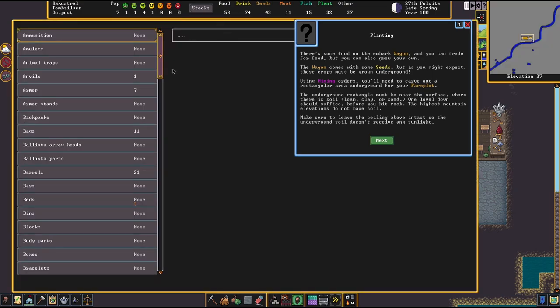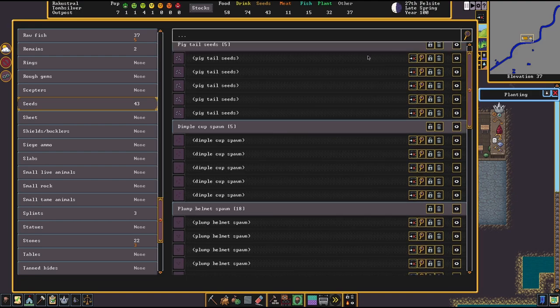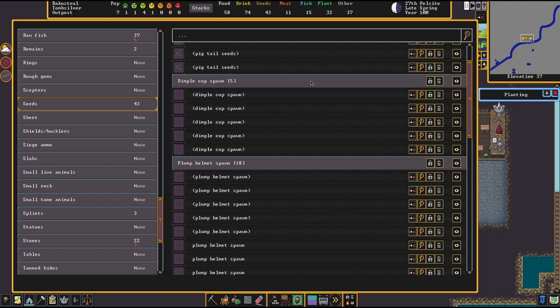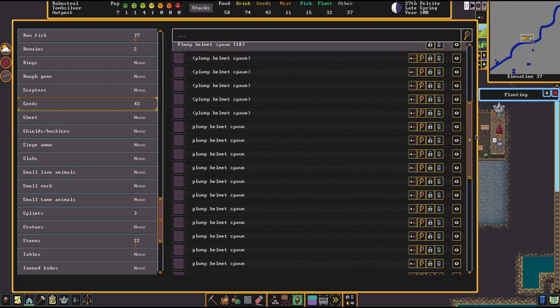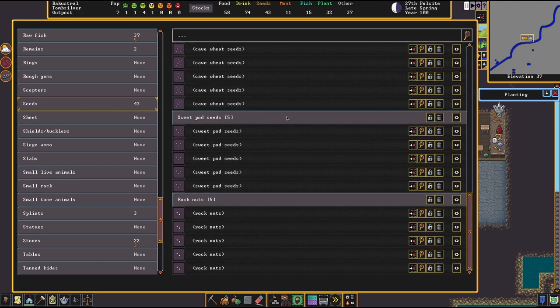Let's look at the stocks and find seeds. So down here under S for seeds — we have pigtail seeds, which are useful for cloth and brewing. Dimple cup is a mushroom used to create blue dye for clothes. Plump helmet spawn — plump helmet is a mushroom that can be cooked, eaten raw, and brewed. Cave wheat cannot be eaten raw but can be milled into flour and then cooked, and it can also be brewed. Sweet pod seeds and rock nuts can also be processed.